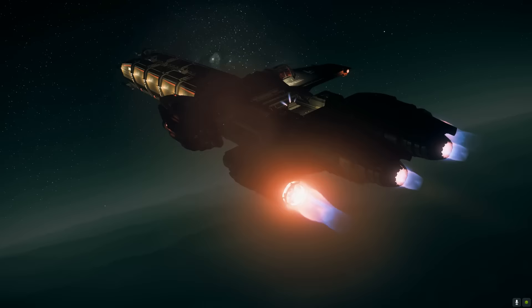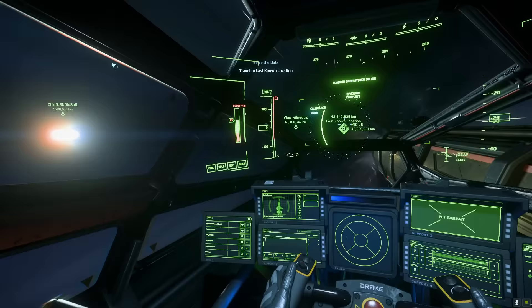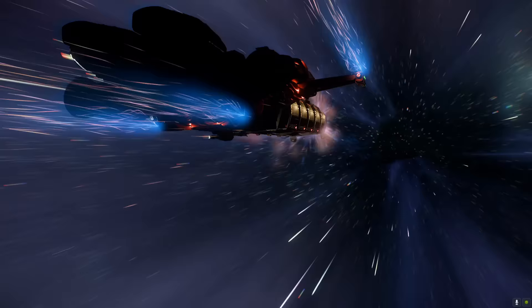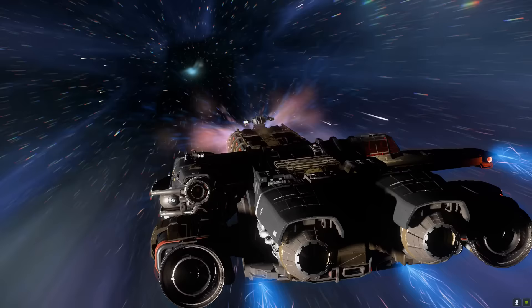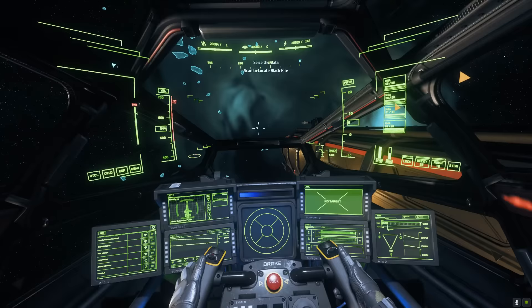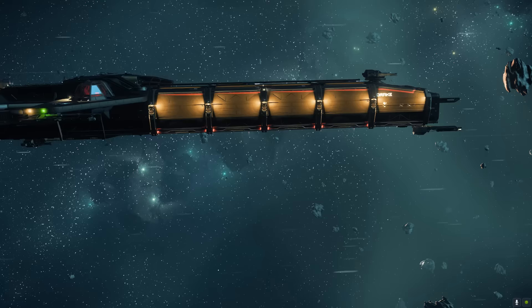At last we were on our way to the Black Kite. The location was one of Microtech's Lagrange clouds on what could be considered the edge of the Stanton system. We'd run salvage here before, but after arriving we'd have some slow flying to do to reach the ship itself. Quantum dropped me a hundred kilometres from the target, and from here it was regular engines only.